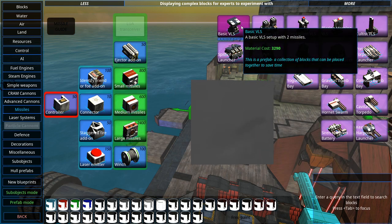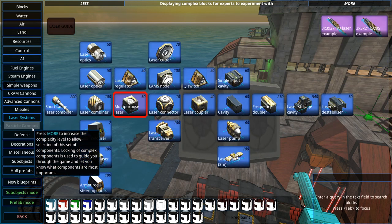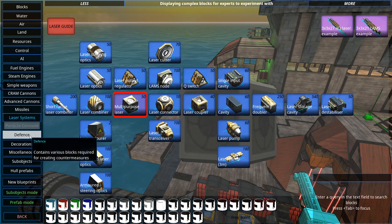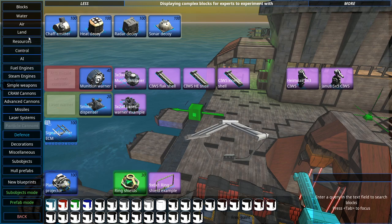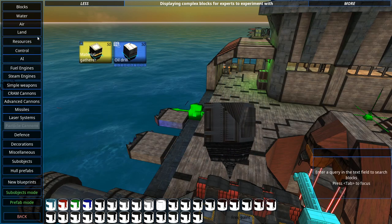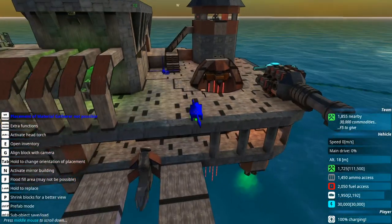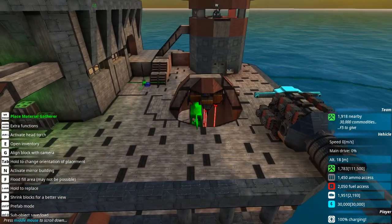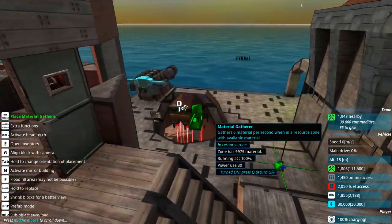There's a basic VLS for two missiles, and each missile can be customized individually. Then we've got the laser system and the particle cannon, which is a whole other beast I've never even messed with. There are also various defenses like chaff emitters and decoys. There's a ridiculous amount that goes into this game. Looking at the resources, they seem to have simplified the resource system — I don't think we have the old crystals anymore.